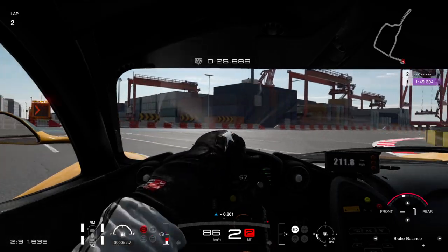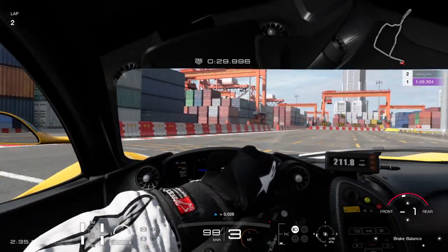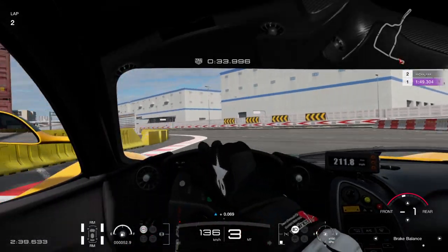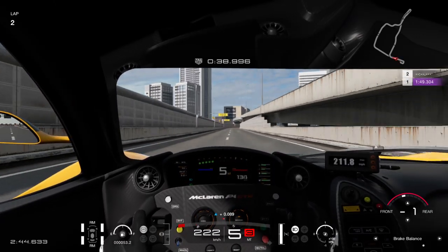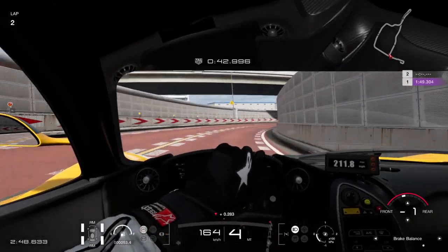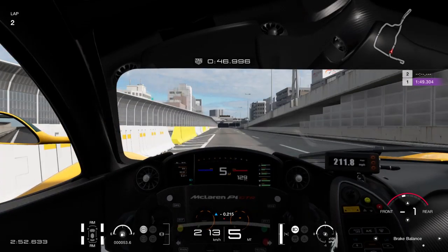We're approaching almost a hundred kph quicker than the Group 3 cars in this game, so you've got to brake quite a bit earlier. And always when learning a new track like this one and a new car, my advice is always to take it easy at first. Find your apexes and then work your way up from there.